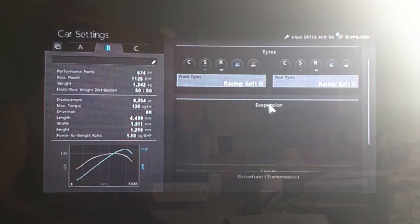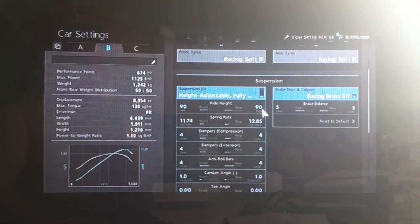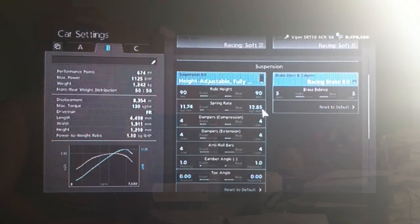So you want your racing soft tyres, as always. As far as suspension, we've got the ride height moderate on 90 front and rear, rounded off the spring rates to 1175 and 1285.